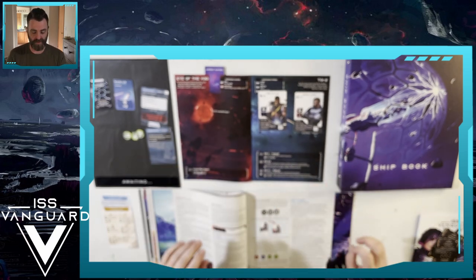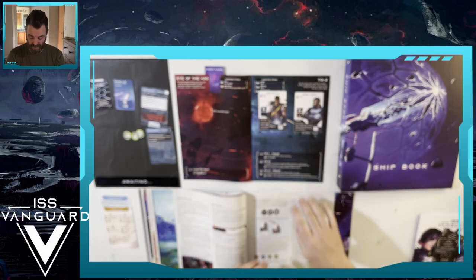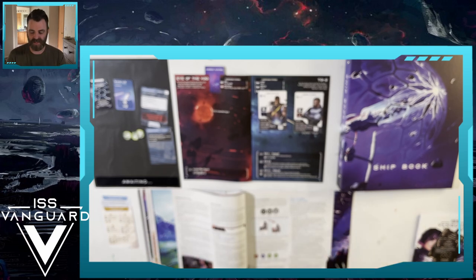Now we continue the campaign in the rulebook. I'm going to read through it and step through it since this is the first time. 'You are now ready to perform your first ship management. During this part of the game you will travel to new alien worlds, research technologies, manufacture new equipment, and improve your sections and crew members.'